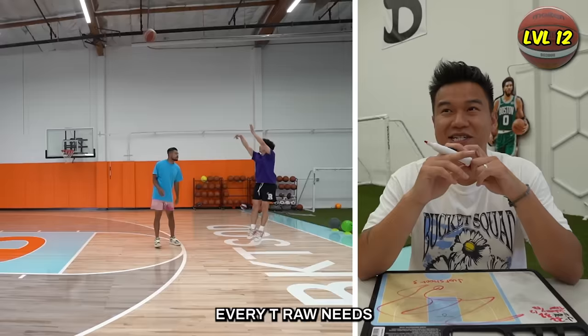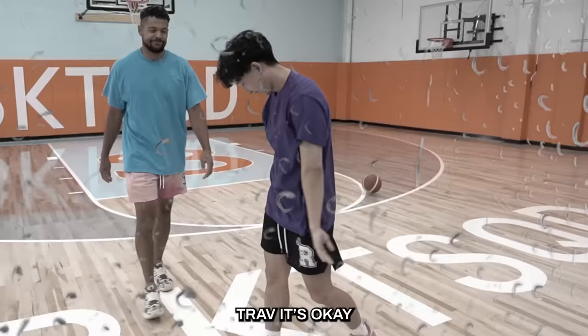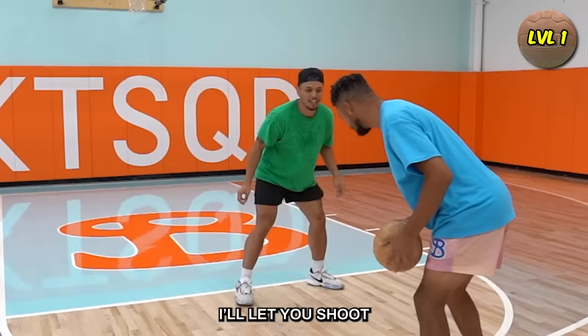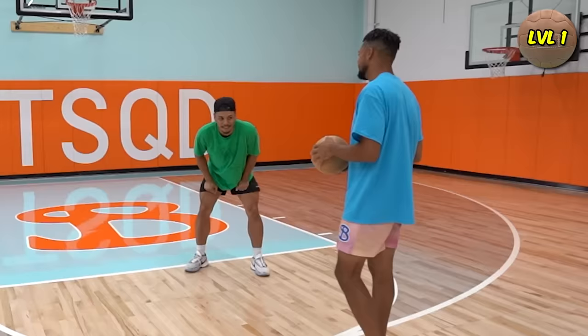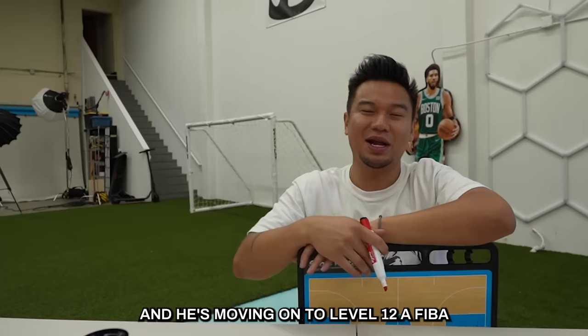T-Raw needs a three-pointer. I'm so excited to celebrate there. Trav, it's okay — I gotta adjust to the ball, once I adjust I'll be fine. He said he let him shoot? Nope. Yee! And Zach took the smartest play — an instant score on the layup. And he's moving on to level 12, a FIBA basketball.